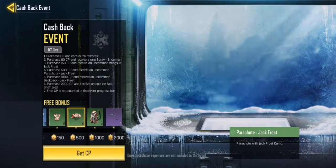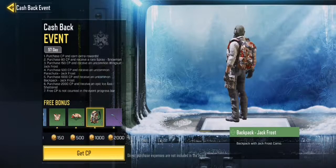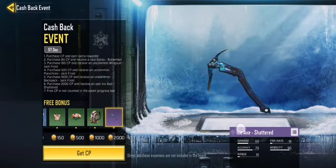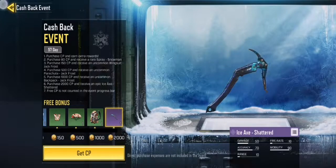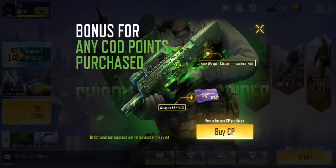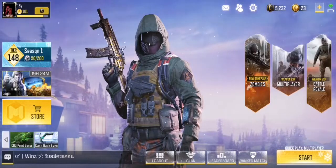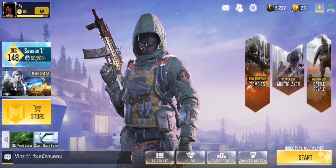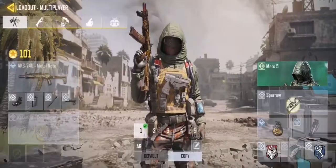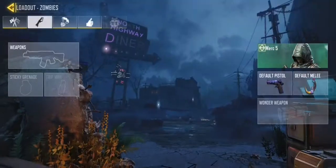In the cashback event, you get all these items from last season — Season 1. You can get the crown for 4,000 card points, and this beautiful ice axe for only 2,000 card points. There's also a bonus card points for purchase option, and you'd get a 500 XP card.